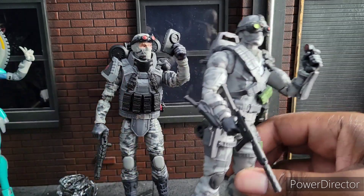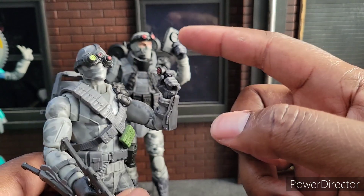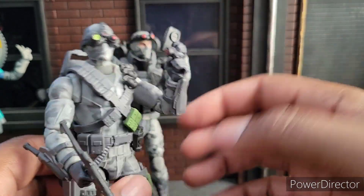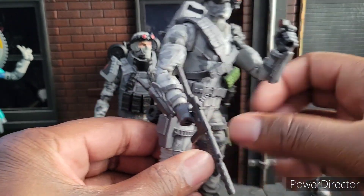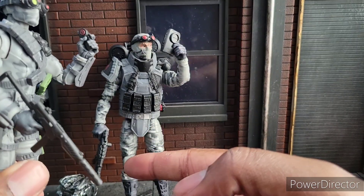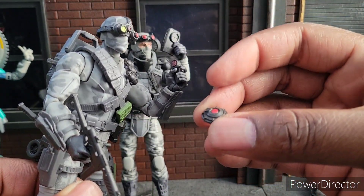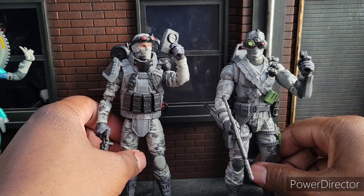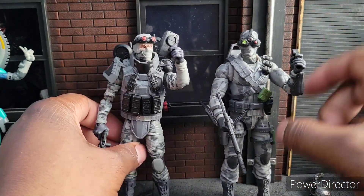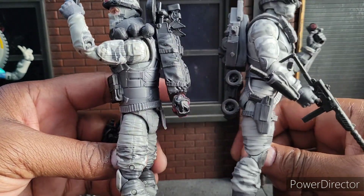Accessories-wise they're pretty comparable, except this guy just edges them out. Because if you have the backpack, the data pad, a weapon, he still has a knife and he still has a silencer with his gun. This one does not have a silencer. He has the goggles, but he has two mines in addition to everything else you see. So I'm gonna give the edge for accessories slightly to the Retro Firefly, even though some of these accessories here are bigger.